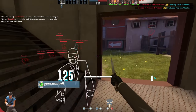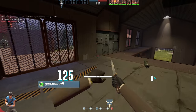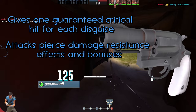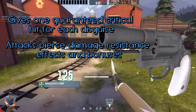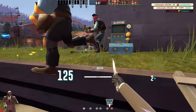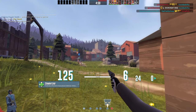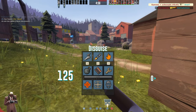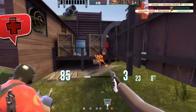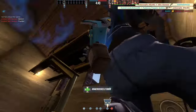One of the last classes here — Spy. Of course we're going to be changing the Enforcer a little bit. Don't send rockets to my house, but the Enforcer now gives you one guaranteed critical hit for each disguise. The attack still pierces damage resistance effects and bonuses. There's also a 70% slower firing speed and a plus 36% reload time. I feel like this would make the Enforcer a lot more fair and balanced in play, and I think it would really switch up the meta a little bit, making it feel fresh and new. One thing I was considering before ultimately landing on the guaranteed crits was around eight seconds of bleed damage, but I didn't go with that one because I thought it didn't really fit the weapon too well.